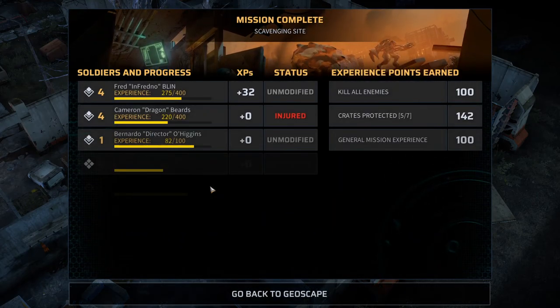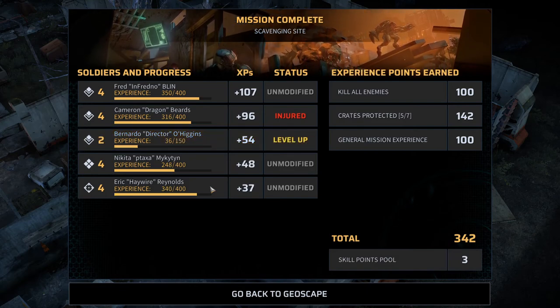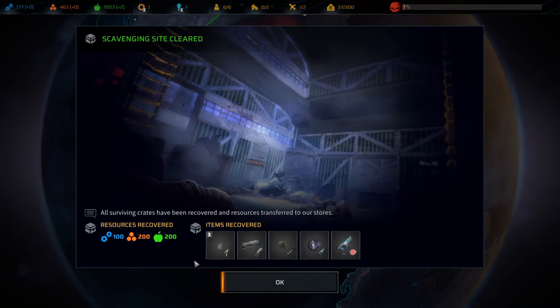Scavenging sites complete. Oh look at that — Director leveled up. Go to Geoscape. We can still research — a fast way. Maybe I should just be a total deck, but I mean, that's probably what the game wants me to be. The game wants me to maybe throw my hat in with one faction.